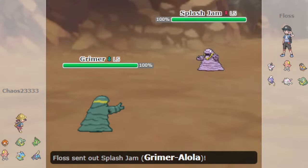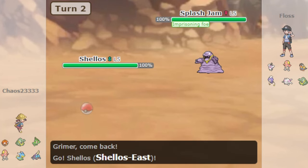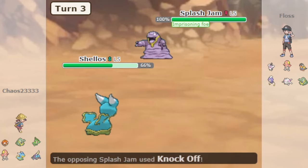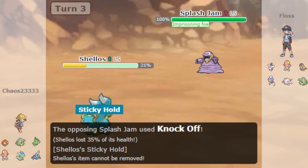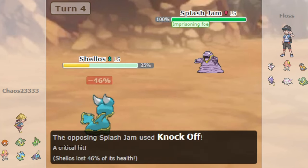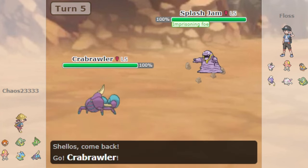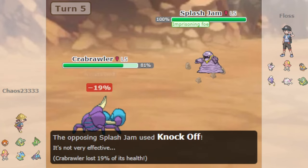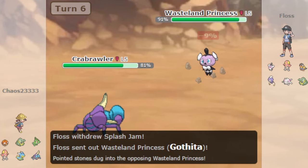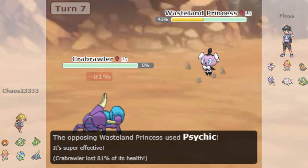So why does Grimer run it? Well, it's primarily used to counter other Grimer. At one point, Grimer was so ubiquitous that trainers often resorted to Imprison just to handle the mirror matches. This strategy proved to be pretty effective since oftentimes the opponent's only reliable switch into Grimer's Knock Off was, well, their own Grimer. Imprison effectively forced opponents into awkward switches to manage Grimer's presence on the field.